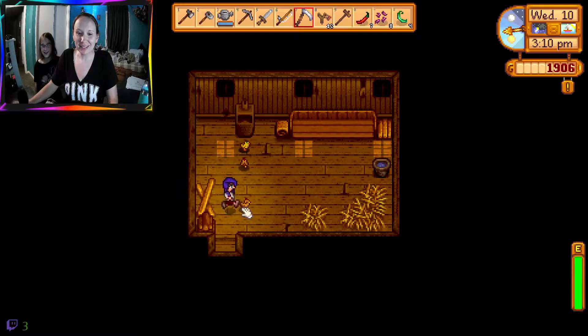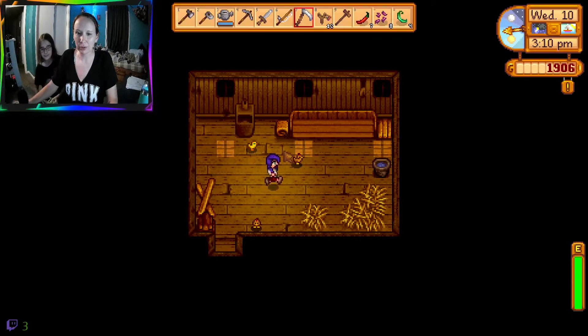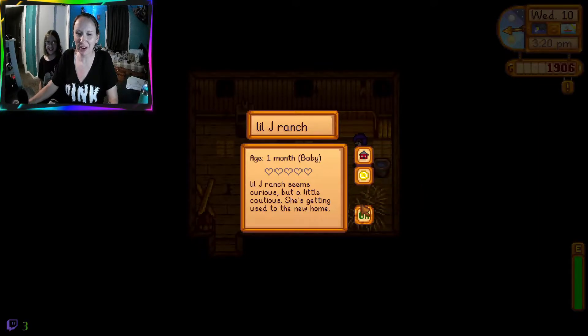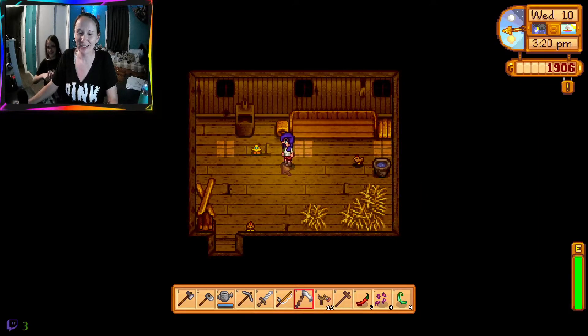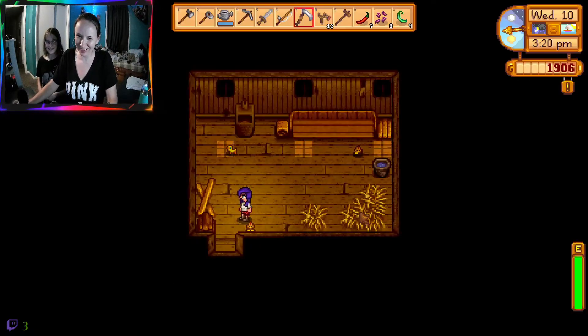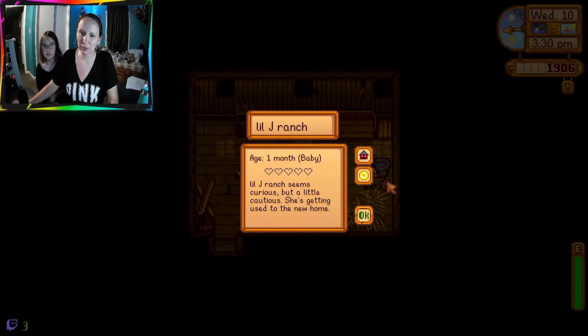Look at the little chickies! Wait, which one is mine? I don't know - click on it. Oh my god. Little J Ranch - okay that's yours. Who has the yellow one? Icky Chicky - I have the yellow one. And I Sleepy Guy. So that's a female. What about mine? I really hope mine's a male. It's a girl.